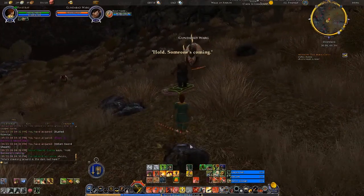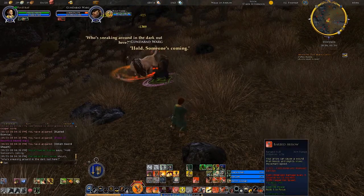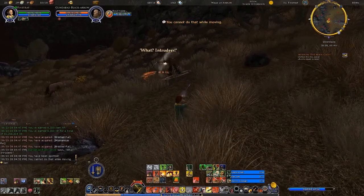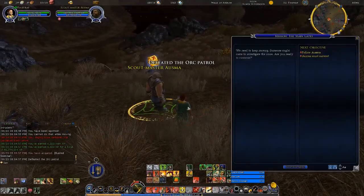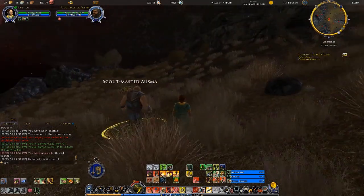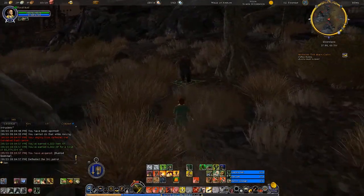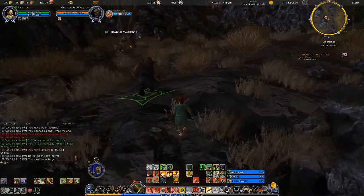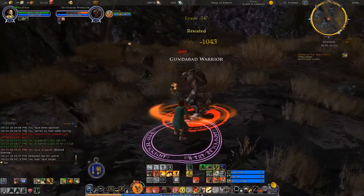I wasn't sure whether that was a corruption or not. Someone's coming — 'Who's sneaking around in the dark out here? Intruders!' Alright, defeated the orc patrol. We need to keep moving — someone might come to investigate the noise. Are you ready to continue? Yeah, I'm ready. This is so different from Gimli when he's trying to be on a stealth mission, where he goes 'Baruch Azad!' She does go around yelling 'Baruch Azad' all over the place. A little bit more restrained — as far as I can tell, she's a burglar, so I guess that makes sense.